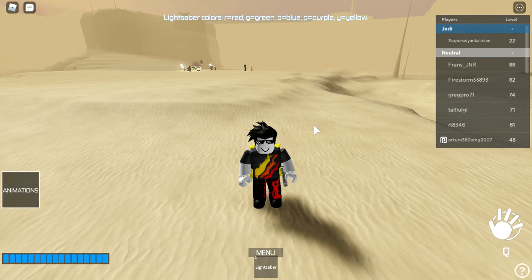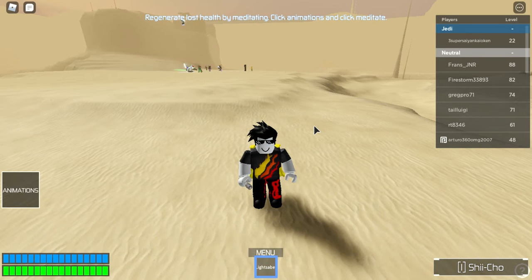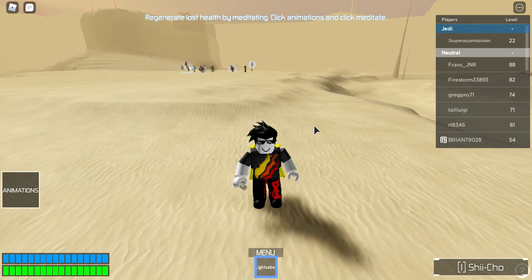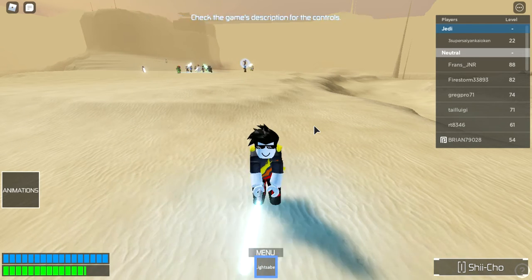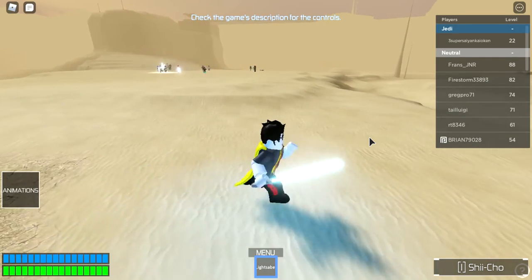To draw your lightsaber, click 1 and then press E. E is for eject — that's how it comes out. You can also click 1 and then left mouse button, but that makes you do a strike move. It's always better to click E because it looks better and has more style.